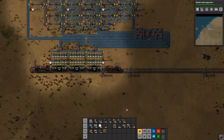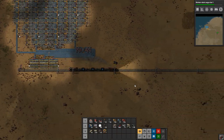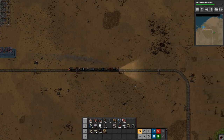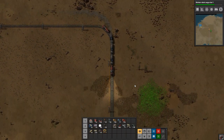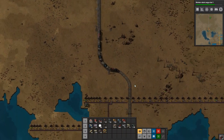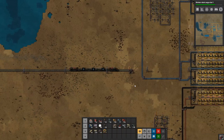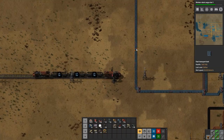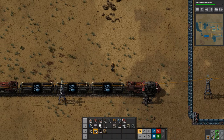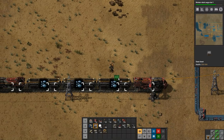Let's get in and drive it back so that we can get this delivery completely set up and have our very first train automated. I do like the trains in this game, I really do. All right, there we go. Let's set up some chests. That is not where the train should be — let's make it where the train should be.